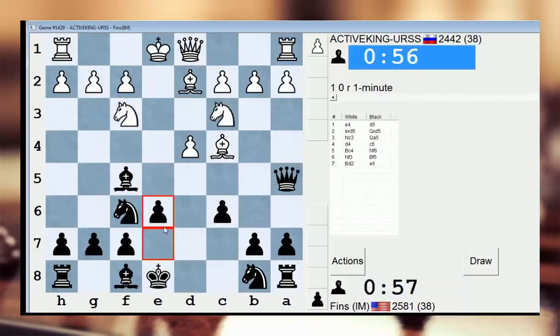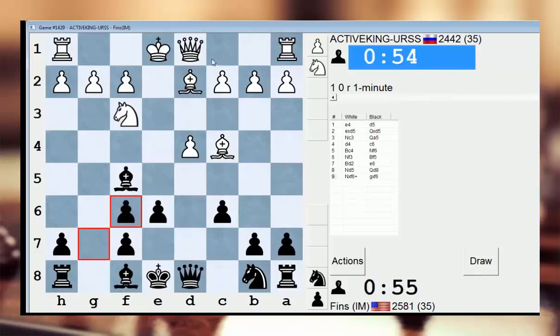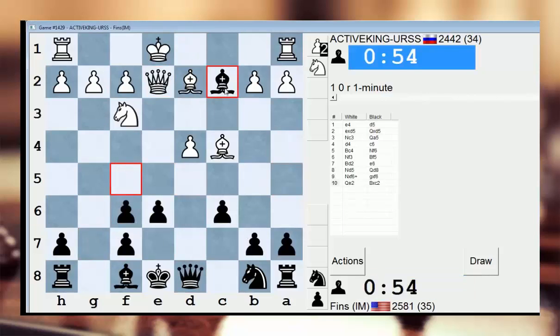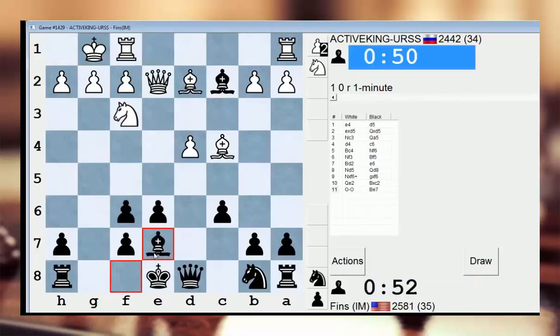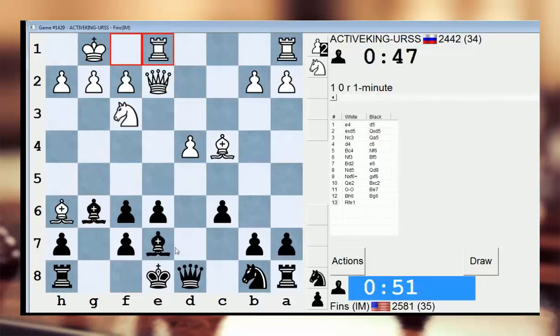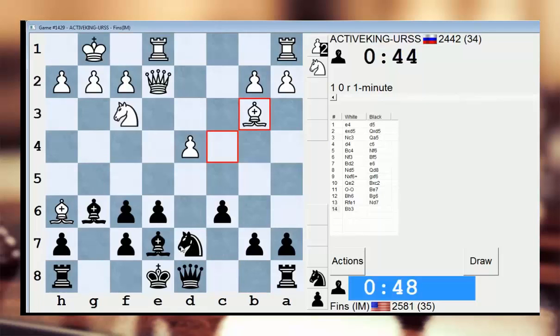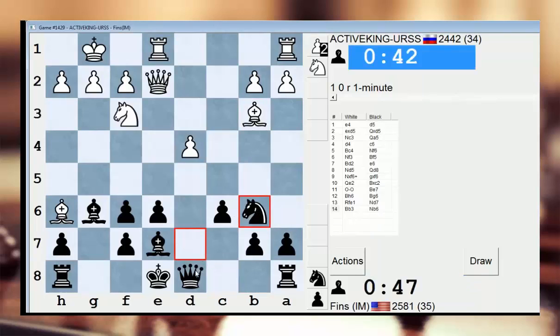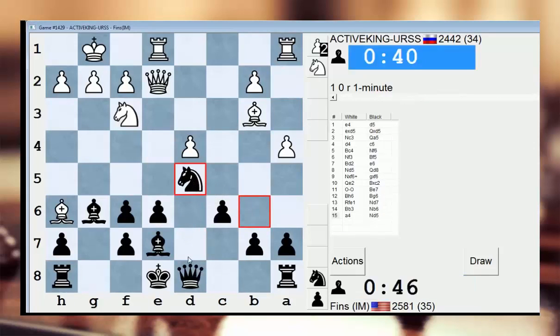I generally do well against Active King URSS. Let's see if he plays Queen E2 — I think he played Queen E2 last time, and I can take this pawn on C2. This is legal, despite the risks entailed. This is actually okay. Now I bring the bishop back — Knight D7. So if he really wants to go for it, he should take on E6. We will see if he does, because if he doesn't pull the trigger soon, the chance may pass him by, like it just did.